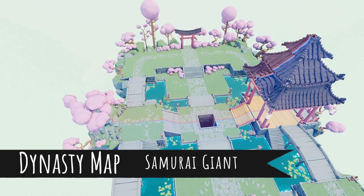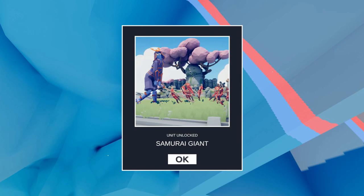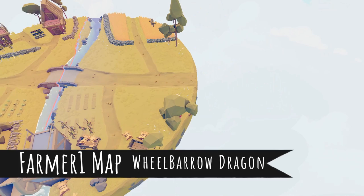Next we've got the Samurai Giant, also on the same map. You're gonna go through the map, pop up underneath the map, flip it around, take a peek — another sword. Hover over it, bing bang boom, poof — Samurai Giant.